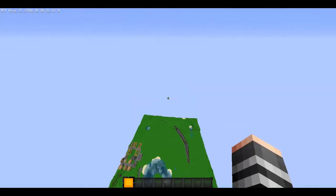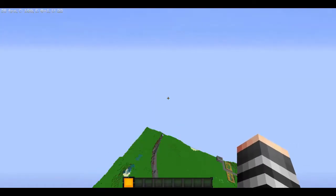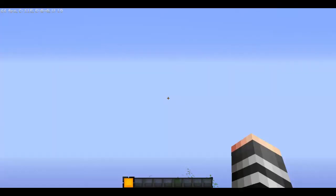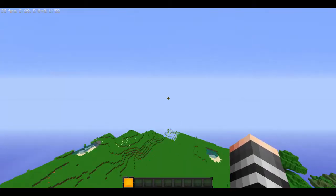So what you want to start off with is just regularly fly. And what you want to do is you want to throw off your electric wings, and you can fly like Superman guys. That's basically the glitch. It's really cool — it's like you're using electric wings, but I threw the electric wings down.